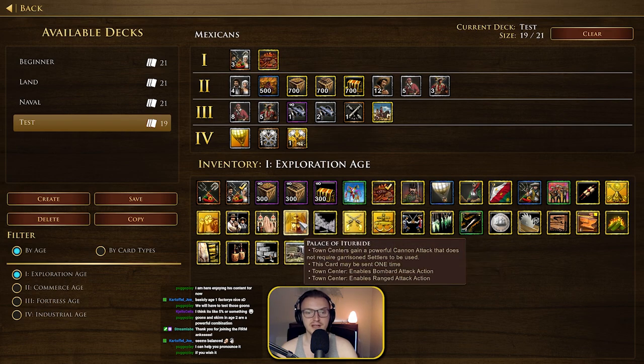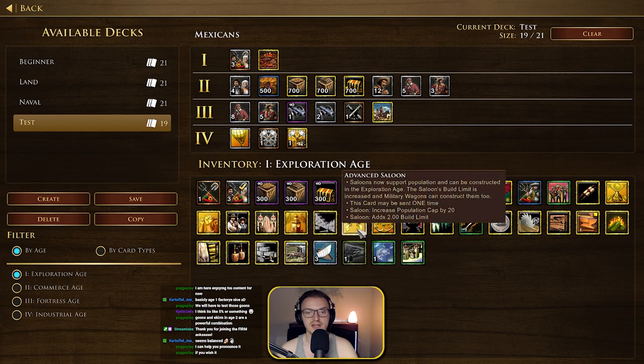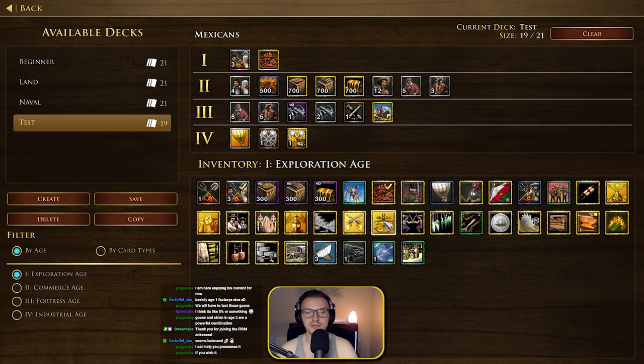Palace of Interbride — town centers gain a powerful cannon attack that does not require garrisoned settlers to be used. That's nuts. Advanced Saloons — saloons now support population and can be constructed in the Exploration Age. Some sort of crazy saloon builds potentially.